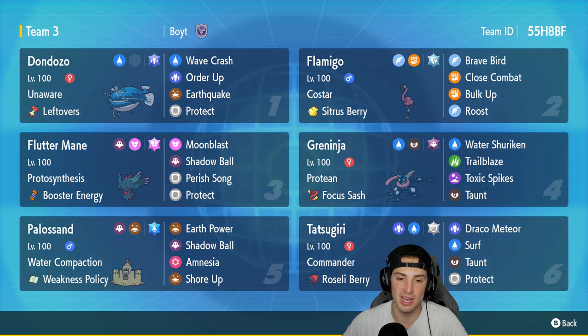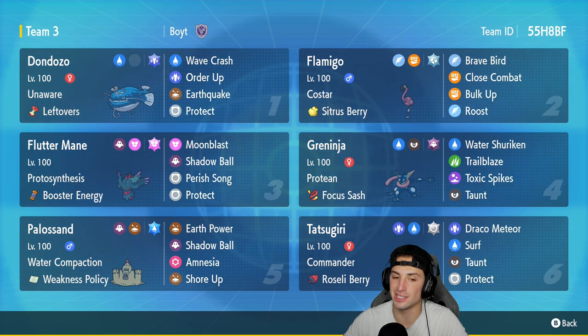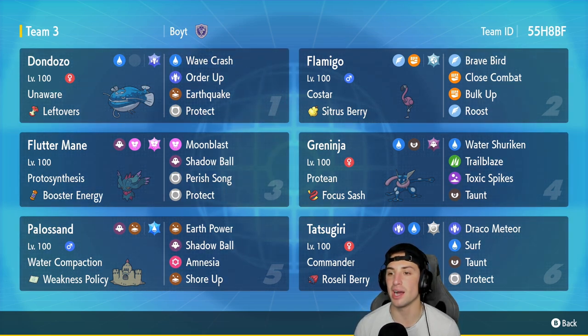Our second slot Pokemon is going to be Flamigo, and Flamigo is going to be great paired up next to Palossand. A lot of people are probably thinking Tatsugiri might have Endure with Weakness Policy - trying to KO itself and then Co-Star Flamigo next to Dondozo - but that's not the case with this team. Flamigo is actually going to be used with Palossand when Greninja boosts Palossand's stats. Co-Star is such a good ability. It has Citrus Berry, Rock Blast, Brave Bird, Close Combat, and Bulk Up.